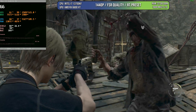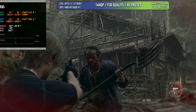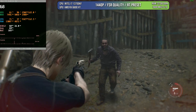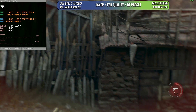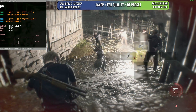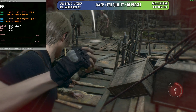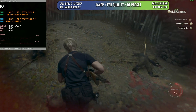When it comes to Resident Evil 4, the situation is mostly the same. We can play with the RT preset. This game is very memory sensitive, so we have to be careful about that. But with RT preset and 1440p with FSR quality, we have a game that is basically 60 FPS locked if that's what you're looking for. If you want more FPS, of course you can remove the RT, but I think the RT in this game gives you better reflections that look awful without it. So this is a very good compromise of image quality and frame rate.